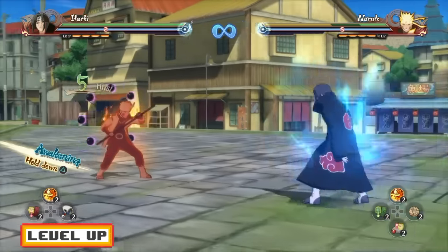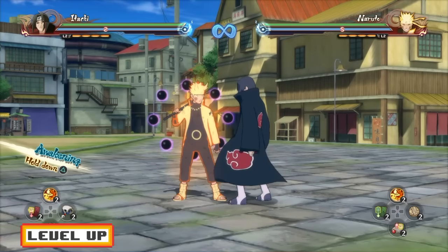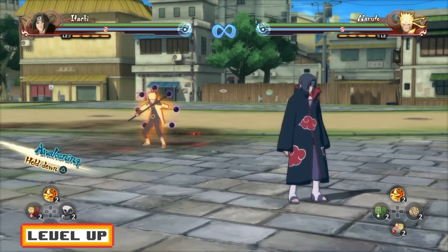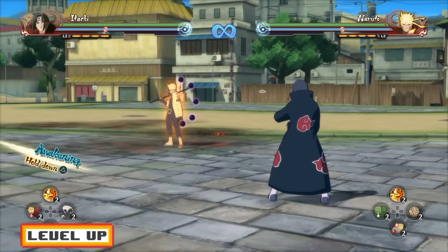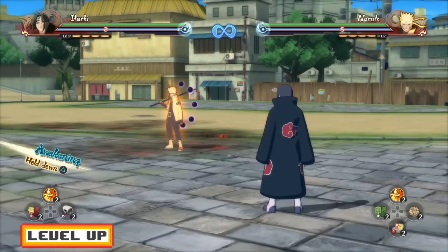Another thing you guys can do: five hits into the up combo, you guys can cancel into a Ninjutsu. Now, as you guys can see, the computer is going to be blocking — but that's actually just a glitch where the computer guards when damaged. It's impossible to jump while you are blocking, and the opponent cannot make you jump in the air when you're blocking unless you press the jump button. So that is a safe Ninjutsu Cancel.